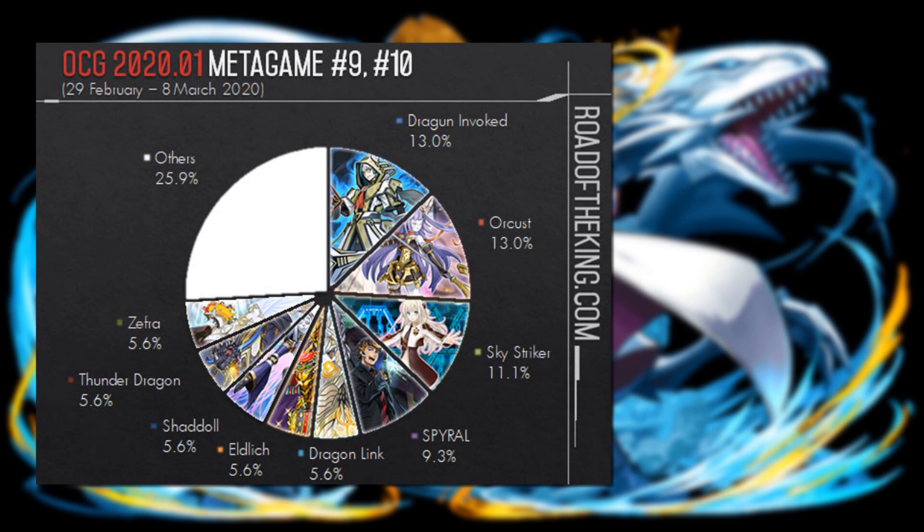Over the past couple of weeks they've played in the new format with the new ban list. Two things before we go into the new format: a refresher on the metagame from the previous format. The dark magician red-eyes fusion was being splashed into basically every deck, with dragon invoked fusion builds, followed by Orcust, Sky Striker, Spiral, Dragon Link, Thunder Dragons, and Zephyrus.